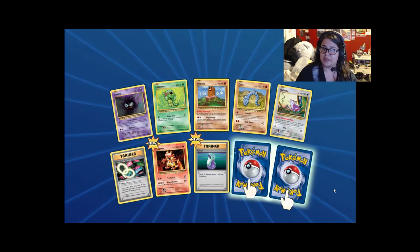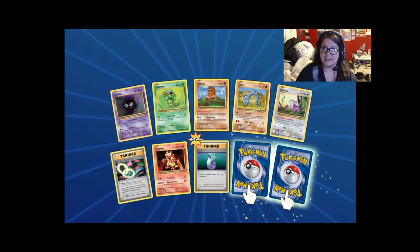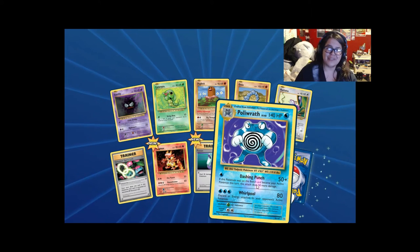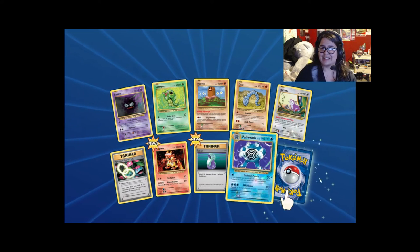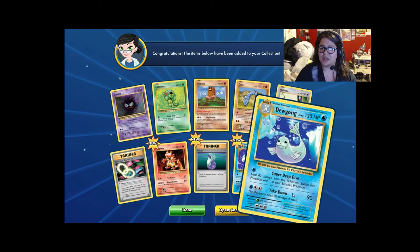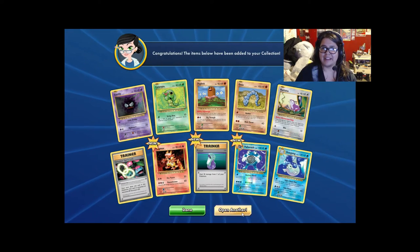Venusaur Spirit Link. Magmar! And there he is — reverse holo Poliwrath! Alright, so that's one complete Poliwag evolution line. And Dewgong! Let's keep going.